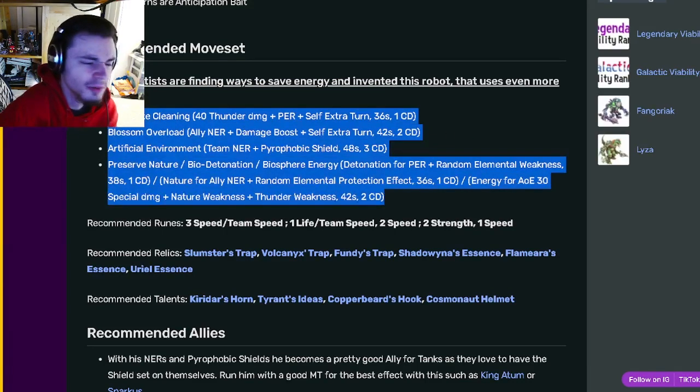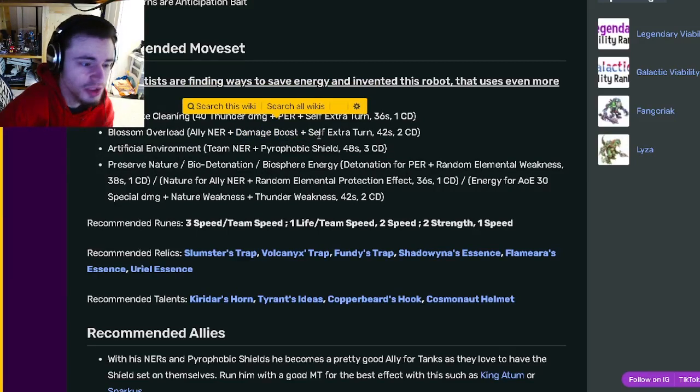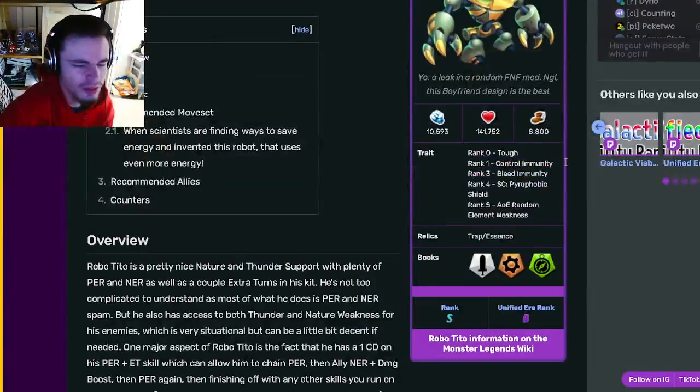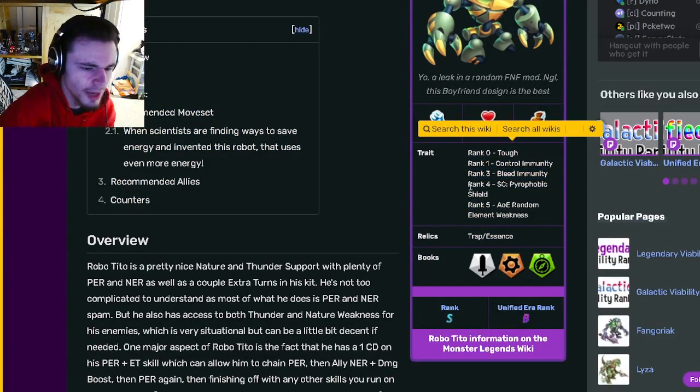All of his moves are really really good — he has PER and NER as well as damage boost, which can be great, pyrophobic shield which can protect your team really well, and elemental protections and elemental weaknesses are good as well. The only thing that's really bad about him is the rank three bleed immunity.